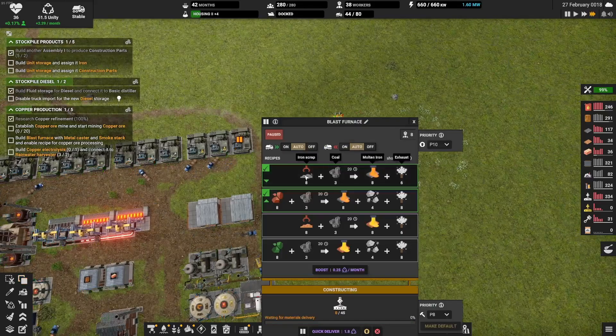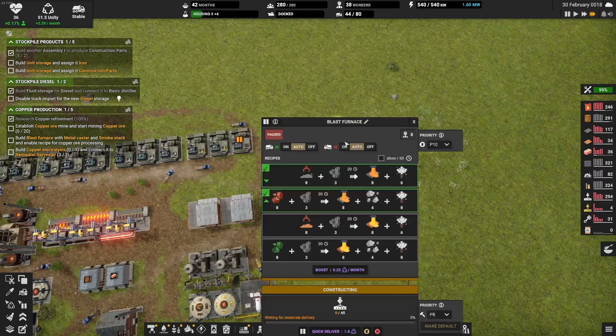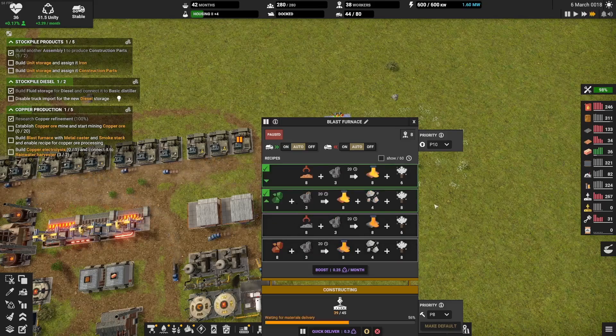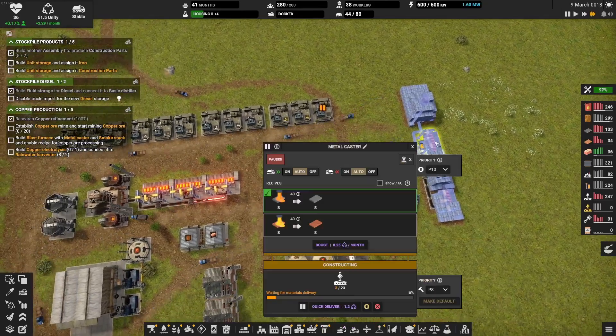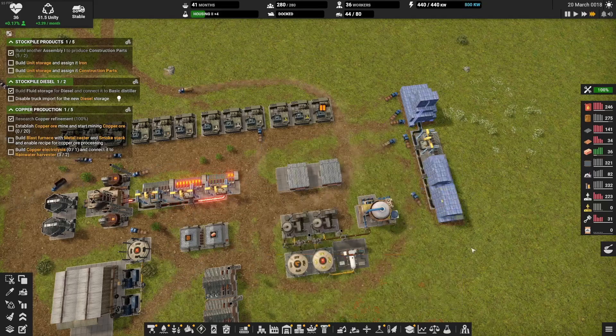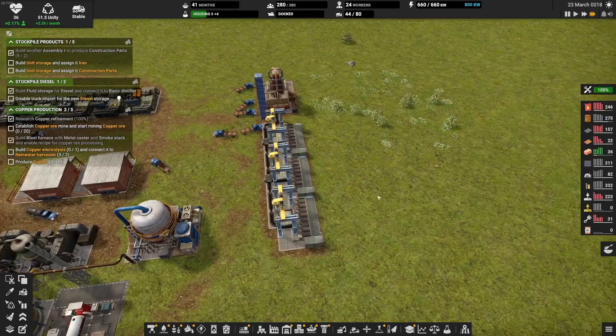Because the start is the same: ore plus coal becomes melted metal, and that then becomes cast metal. And the whole thing is a copper facility.